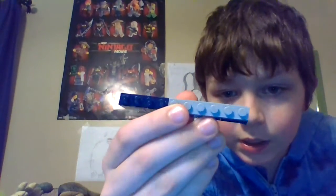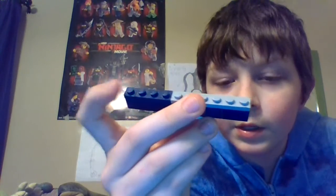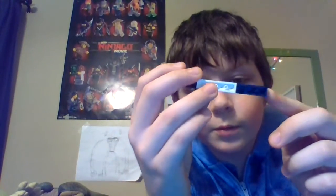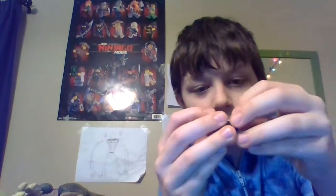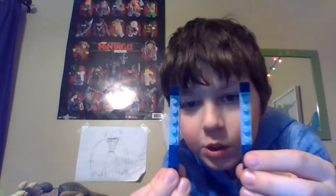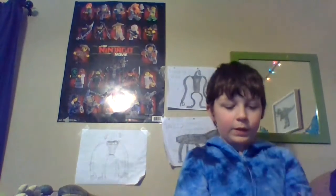Let's get the sides built up. You're going to want to build two of these, so I'm just going to show you one. It's pretty simple: a one by six on top with a one by three and a one by one, two one by two bricks, a one by six brick, a white one by four brick, and you're going to take a cheese slope like that. Build two of them, but put one of the cheese slopes facing the other way.